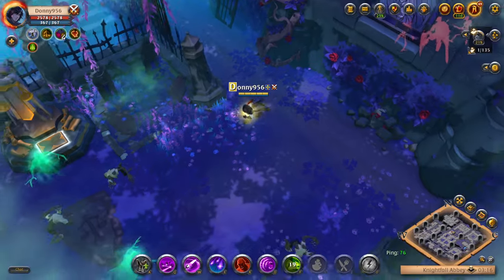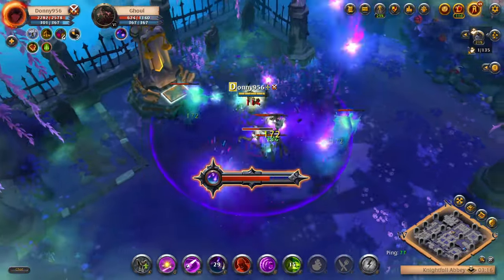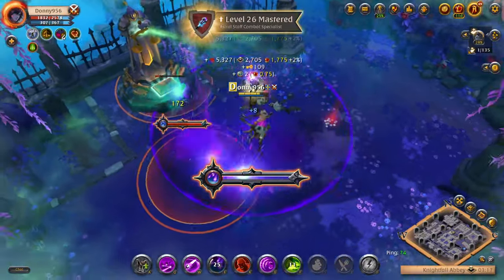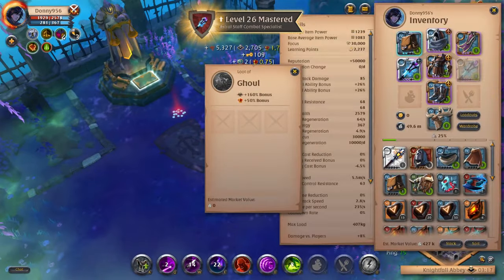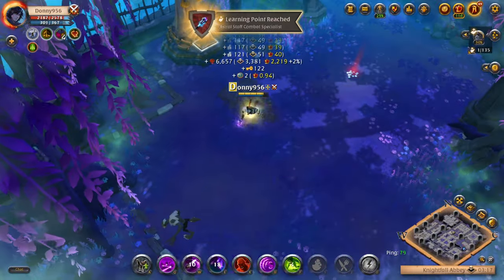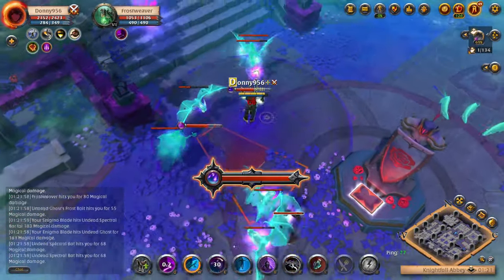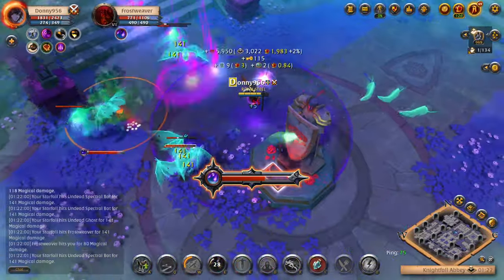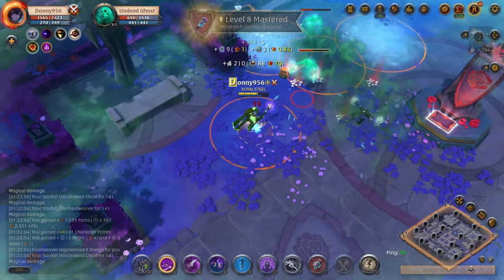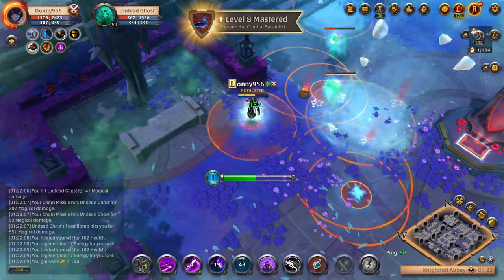Since the Astral Staff has a lot of utility with poke, mobility, and high damage, it does well in PvP encounters. If you plan on just riding Nightfall Abbeys — which I always recommend since there's so much combat fame and silver to be made — I would suggest altering the build slightly. Switching to Minor Work Boots and maybe an Assassin Jacket instead of the Mercenary Jacket would work. Overall, the Astral Staff has become my favorite weapon to use in the Nightfall Abbeys.